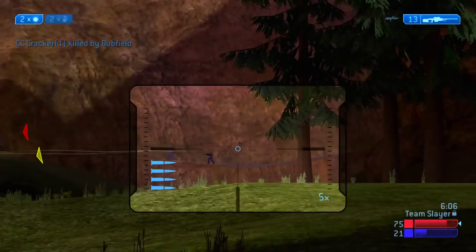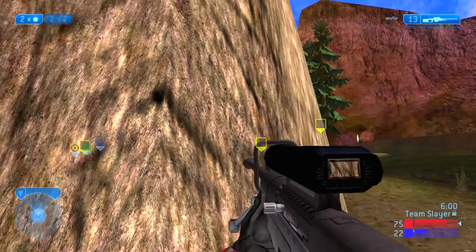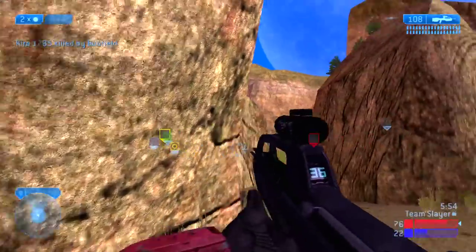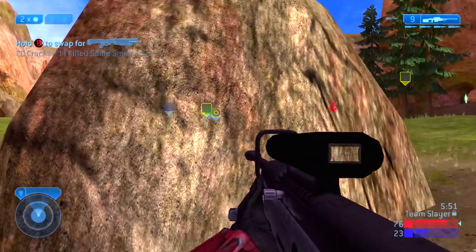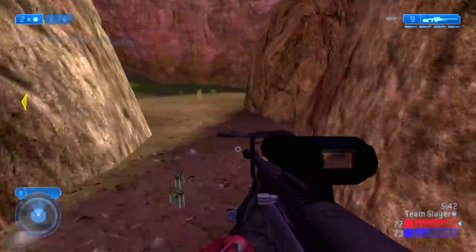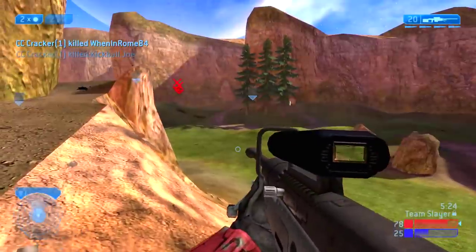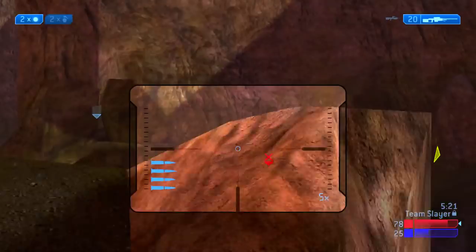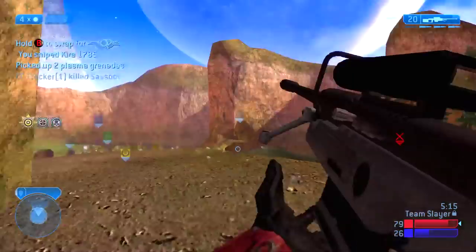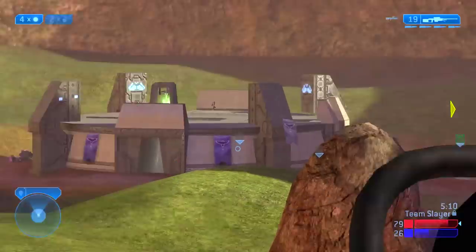I look back at the ridge and notice the enemy team has picked up a sniper rifle. One player goes into camo — he's clearly grabbed the power-up in the cave to my right — and escapes through the ridge cave, but my teammate pursues quickly and takes him out. Buffield continues to be a great teammate, allowing me to maintain the perfection and calling out high-priority targets. I keep checking behind me at the base constantly because enemies can spawn there.